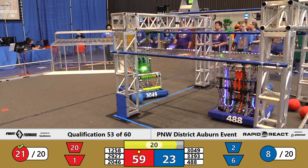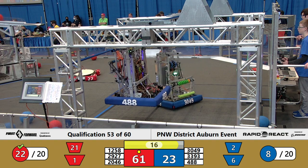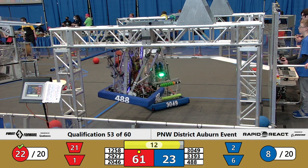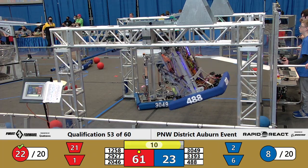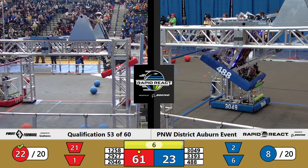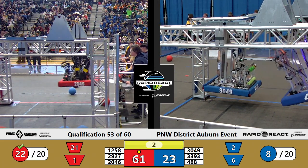Red robots over on the blue side of the tarmac. 488, first bot to the hangar zone, joined by 30-49. 488 latches on — mid-zone, reaching for high zone — whereby Bear Metal lining up for mid-zone. 488 and X-Bot on the high bar. In the blink of an eye, Bear Metal goes mid-rung, high-rung, traversal rung for the Red Alliance.